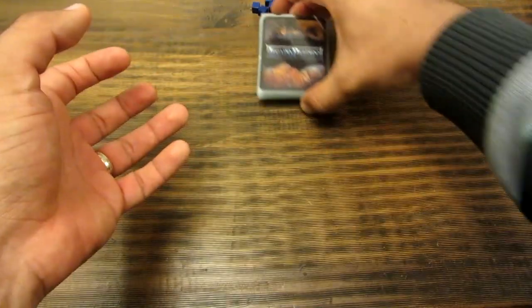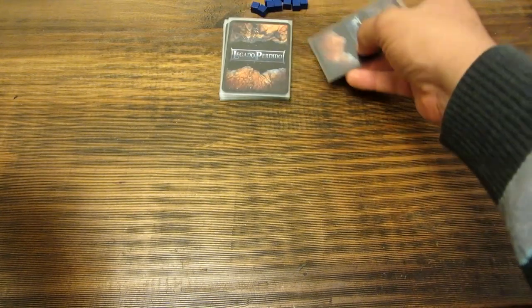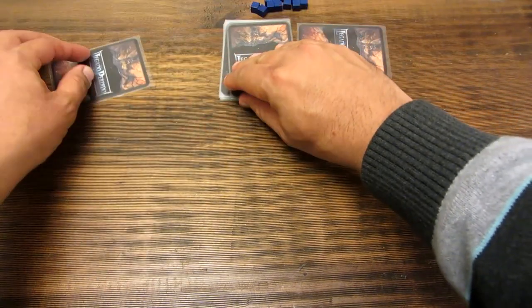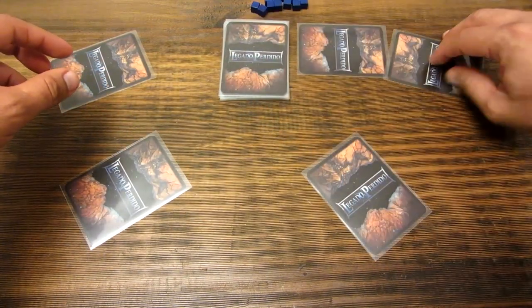¿Cómo empieza la partida? Se baraja todo el mazo y se pone al medio. Se retira la primera carta y se reparte una carta a cada uno de los jugadores. Vamos a hacer una simulación para los cuatro jugadores. La mecánica es la misma de Love Letter — súper simple.